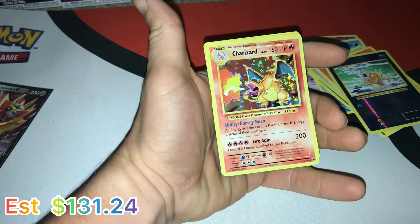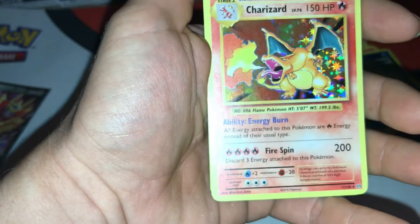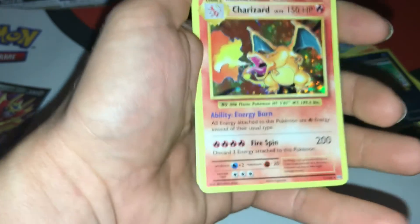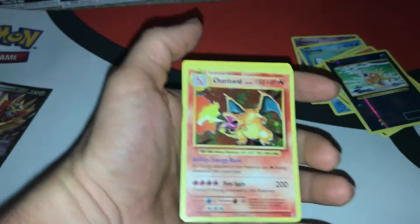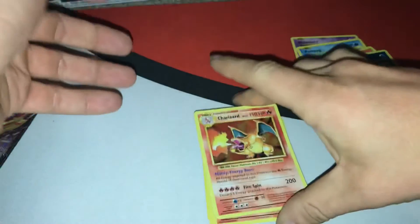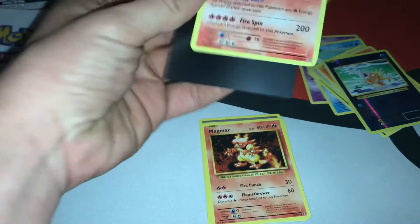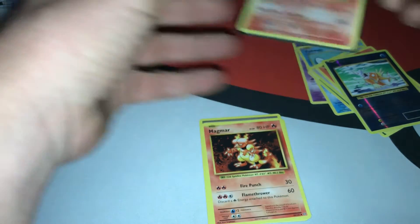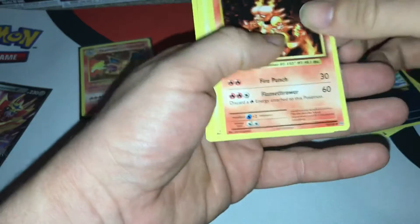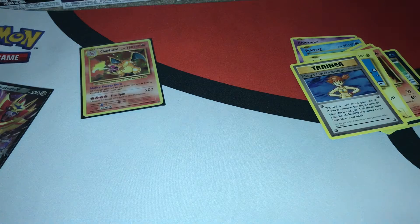Holy sh*t, that's a bloody Charizard! Holy sh*t! That star down there makes it a rare - it's a Holo Rare Charizard! That 100%, 110% boys is going to sleep. Magmar, Surfing Pikachu, Missy Determination - oh, holy crap!